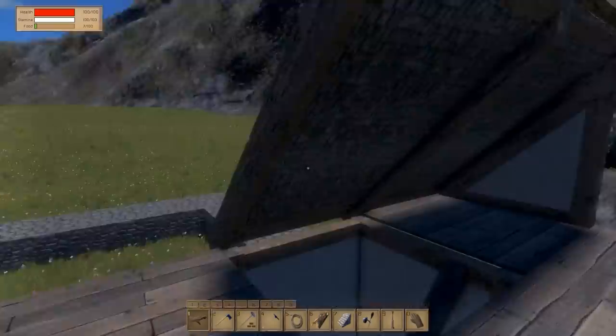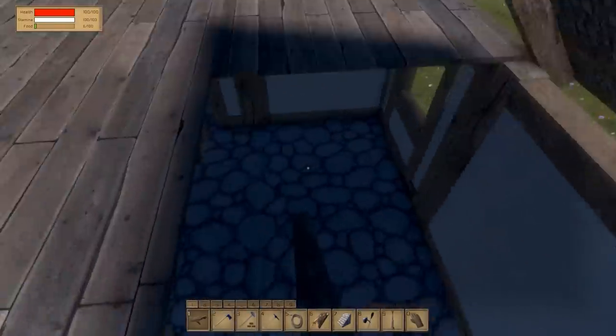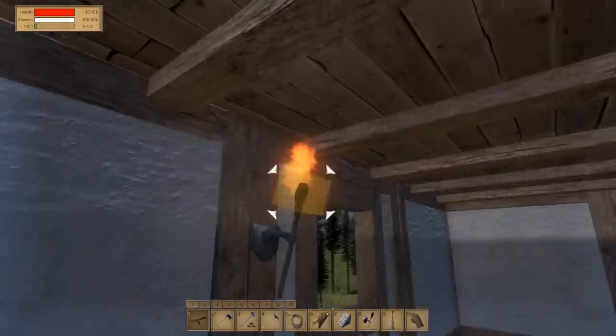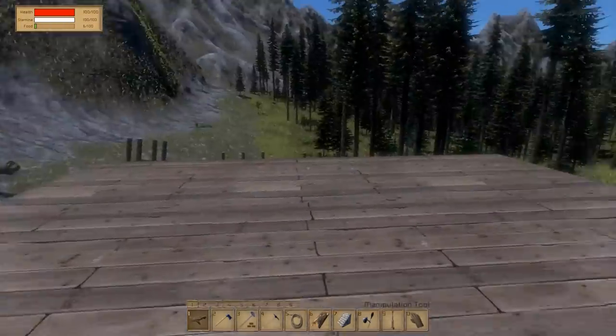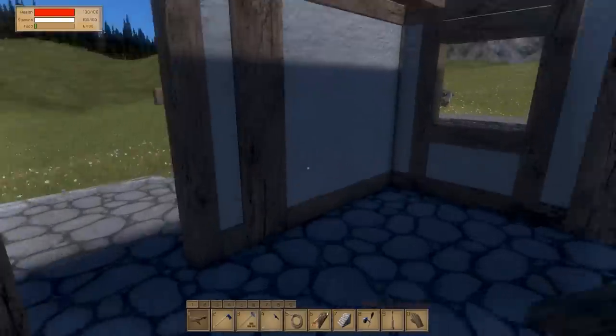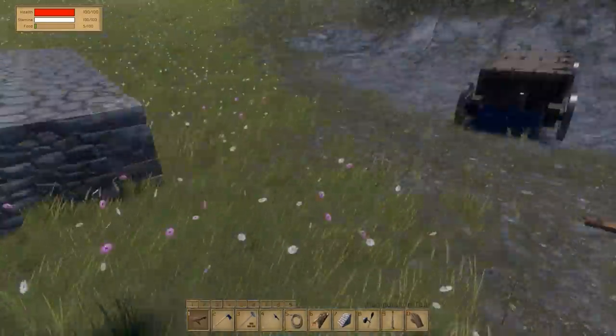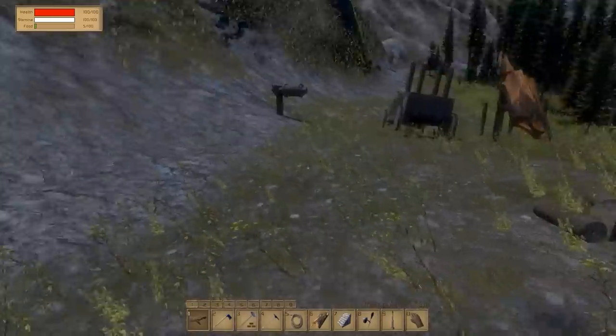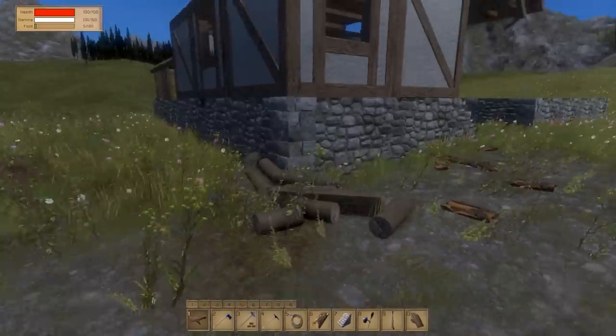Let's head back to character and let's go down. I did place this torch, by the way — not sure if I did on the episode or off the episode. Does it actually go through the floor? No, it doesn't. That's good. So I'm going to go out and collect some wood.